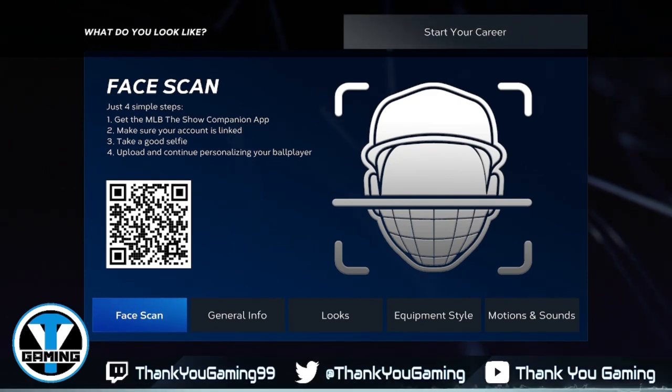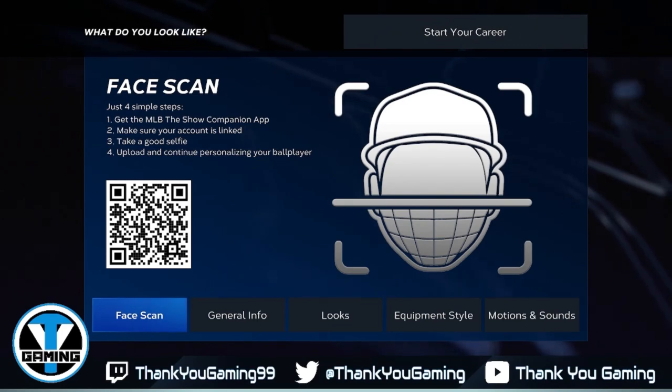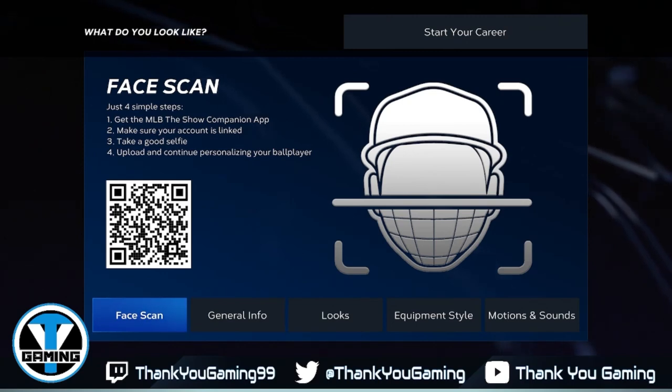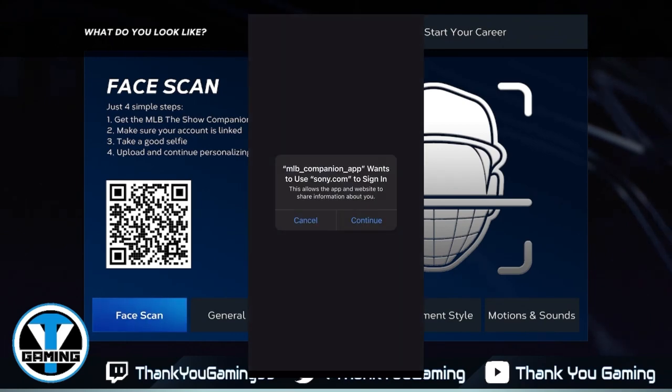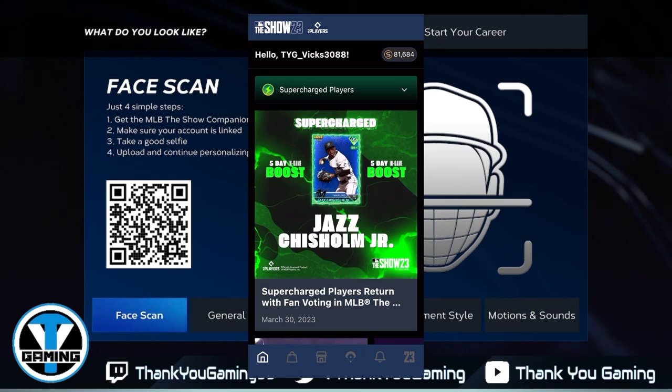You'll be able to do the face scan. I'm going to take time now to show you guys — I did it on my phone. So if you already know how to do it, fast forward; but if you're clicking this video, you probably don't know, so let's go to the clip. Once you go into the MLB The Show companion app, make sure you log into your account. You'll be greeted to the home screen. At the bottom, go to the number 23.